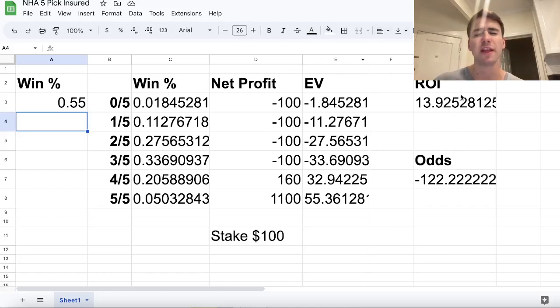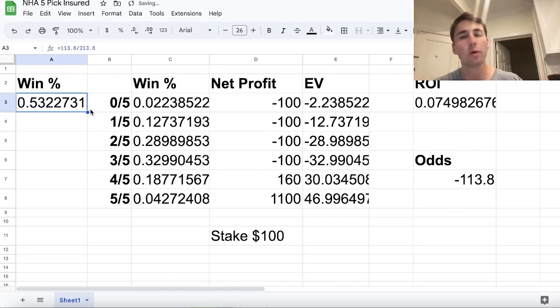If you can hit 55% of your picks — only losing 45% — you're going to be up roughly 14% on No House Advantage over the long run. It doesn't mean every day you're going to make a ton of money; I'm saying over the course of thousands of bets, if you're hitting at 55%, your ROI is going to be 14%. That's the only number you have to beat: 53.22%.